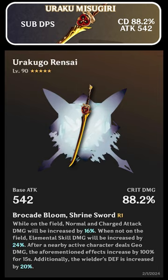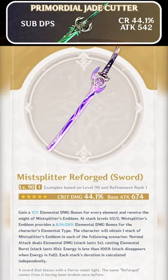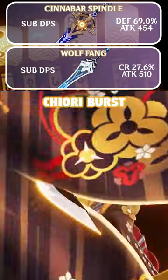Chiori's signature weapon is her best in slot, providing high crit damage, elemental skill damage, normal attack damage, and defense percent. Another five star option is Primordial Jade Cutter or Mistplitter Reforged. Her best four star and free to play friendly options are both Cinnabar Spindle and Wolf Fang.